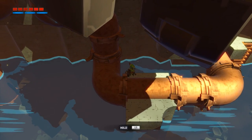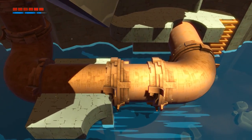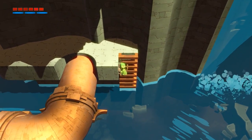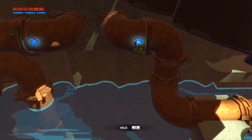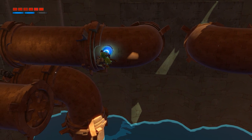Our first stop takes us down by the water, where I smartly try to grapple the pipe right in front of me without much success. So let's try that again. This set of grapple points is going to take us to another energy piece, but otherwise it's of little consequence. Nonetheless, I'm going to take my time here, just in case.